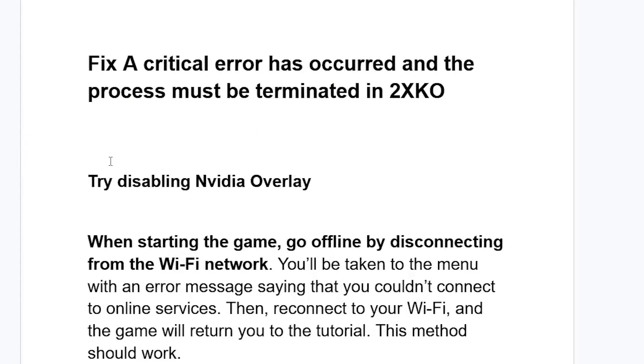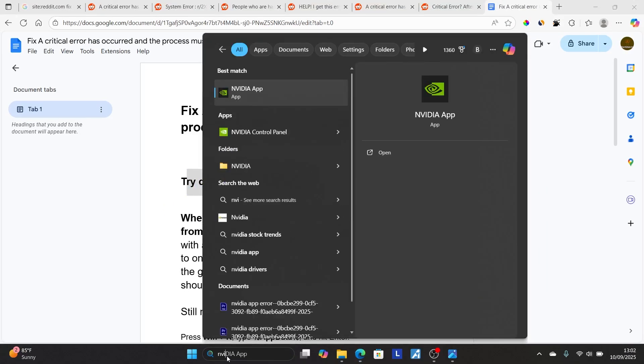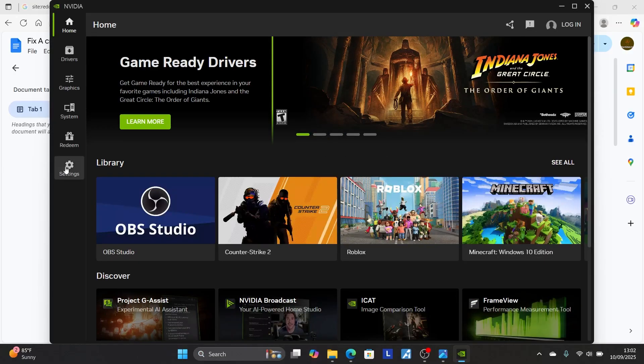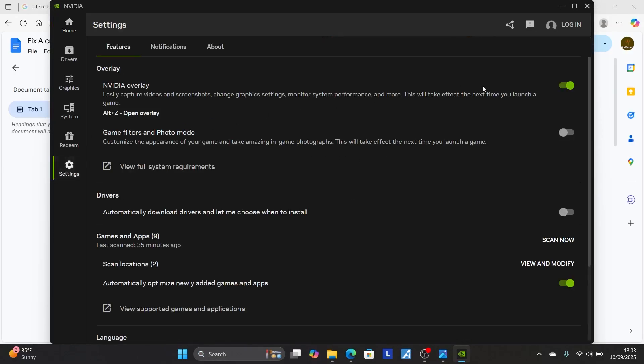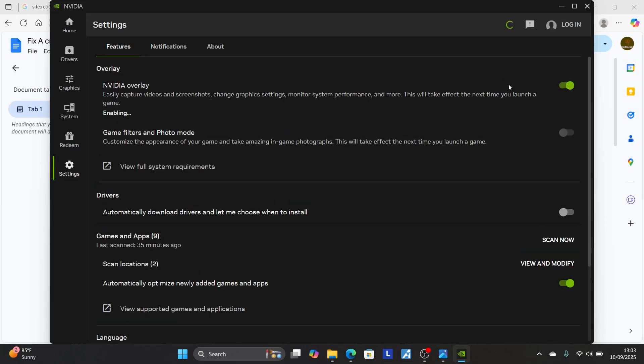Lots of people are able to resolve it by just disabling NVIDIA overlay. So if you have NVIDIA, search here for NVIDIA and then open the NVIDIA app on your PC. Now, tap here on your settings, and make sure to just disable this NVIDIA overlay. After disabling it, try to boot up the game and then check if the issue has been resolved.